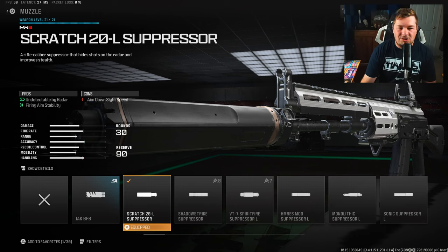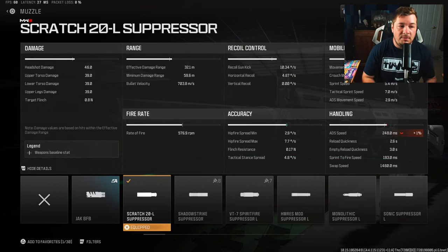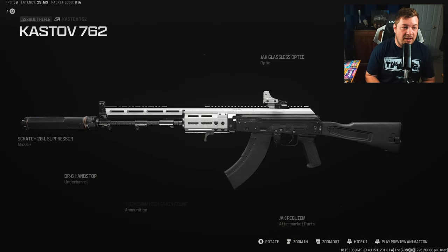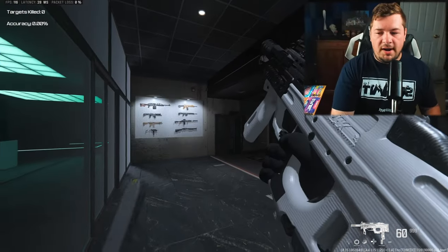The final attachment is the Scratch 20L Suppressor for visual recoil control — that's all you need. You're going to be stealthy on the map, not showing up on the minimap, and there won't be any shake on your weapon. The only sacrifice is 1% to ADS. A lot of people watched my video on this one and I got a ton of positive feedback. If you haven't tried it, you're going to love it — it's an absolute monster on the map.